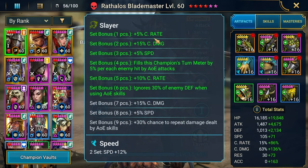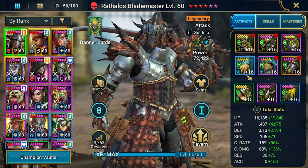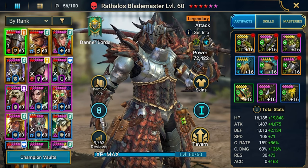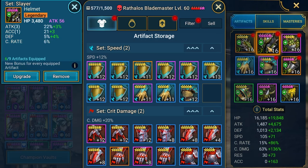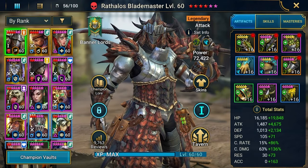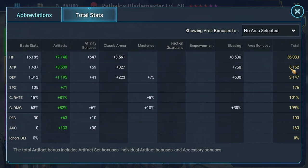Currently he's in a slayer set - this is a six-piece set, so we got this additional 30% defense ignore when using AoE skills, which is pretty decent. In terms of gear, generally gauntlets with crit rate, because it was hard for me to find crit rate at 100%. So the gear was not perfect, but I think good enough. We are starting with 61 above 100 attack, which is decent, and almost 200 crit damage. Crit rate is 101, speed 176.